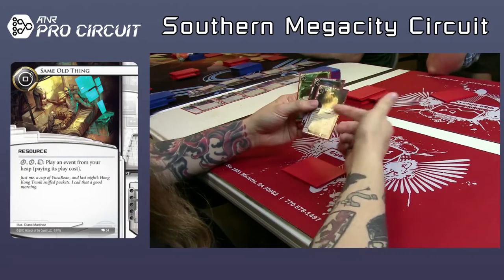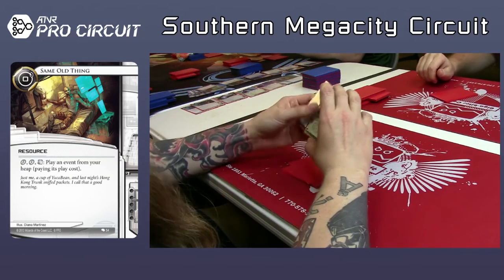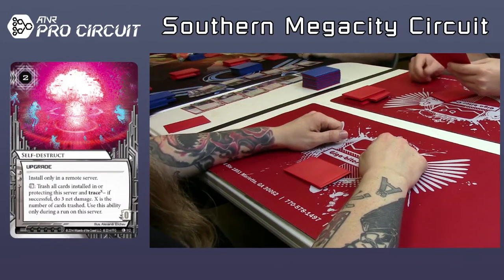It's an Incubator, a Feedback Filter, and a Lockpick, I believe. He took the Incubator — I think this is for his virus strategy. Your viruses aren't bad. I don't know what he could combo with.